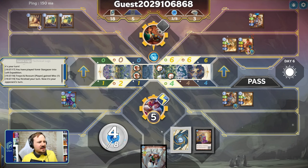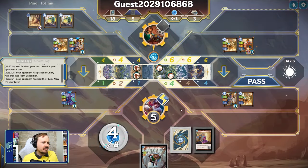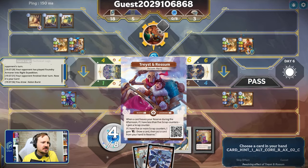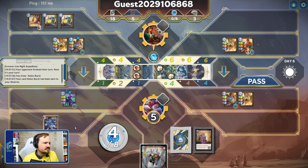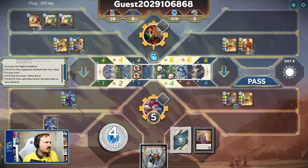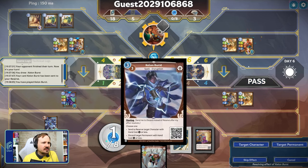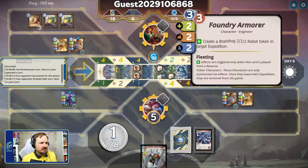Now we're going to activate Trace to draw some — we find a Keylon Burst. So we'll put the Keylon Burst down here. I don't think we have time to burst the Hive, so let's just burst the Three Little Pigs — it's fleeting anyway. That will discard them and let us win on that side completely.